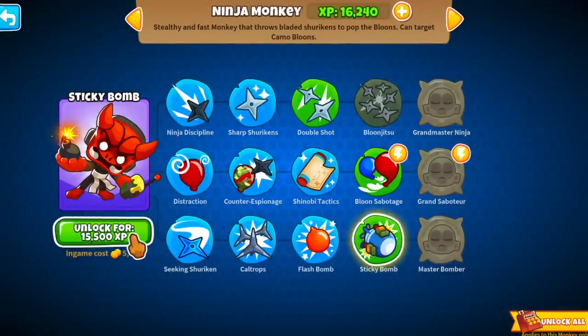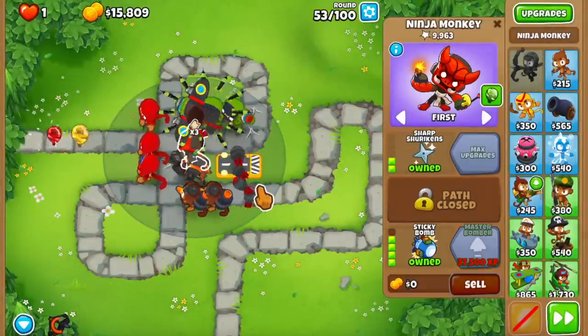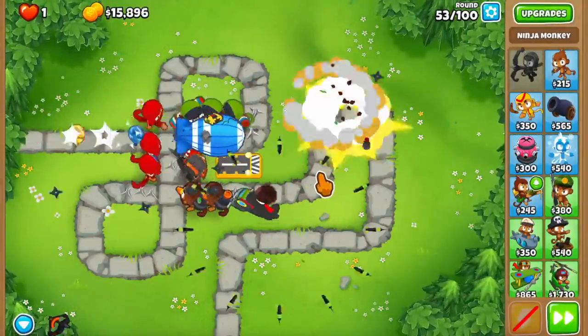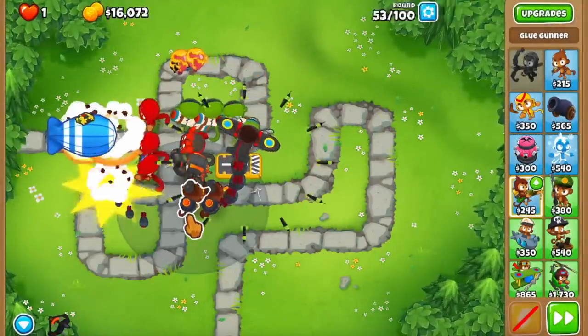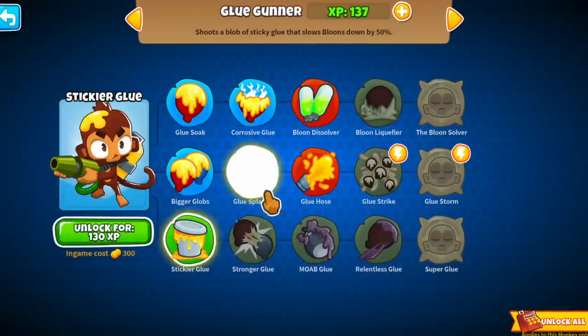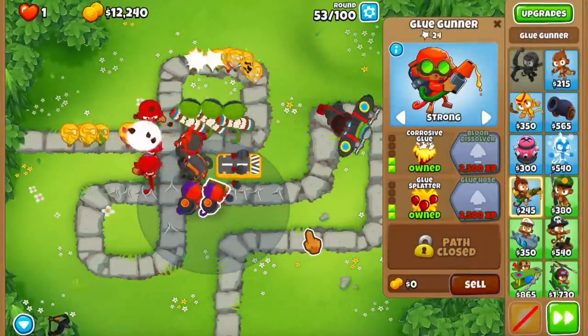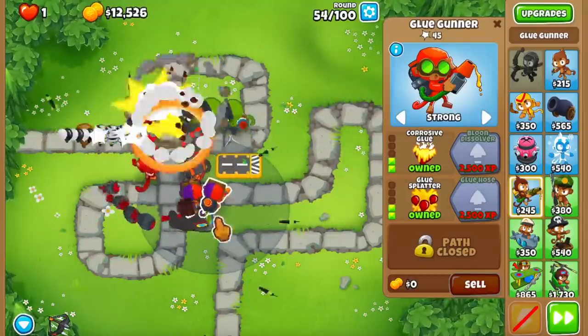We have the XP for the Sticky - 15.5k. And the Master Bomber is 37,500. That's insane. The silver lining is that we can deal with more up-class bloons, but everything else is basically not doing well. Let me just upgrade these things. The glue is at 137 XP, but I feel like we have to just buy both glues to 2-2-0 to amp up the XP gain on them.